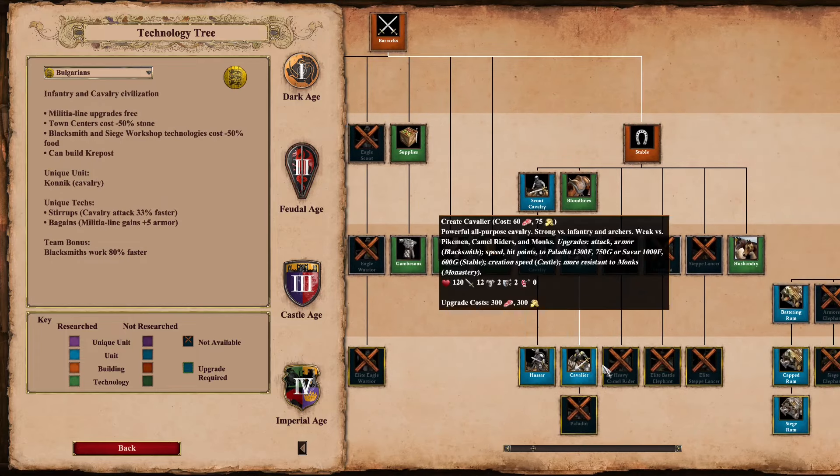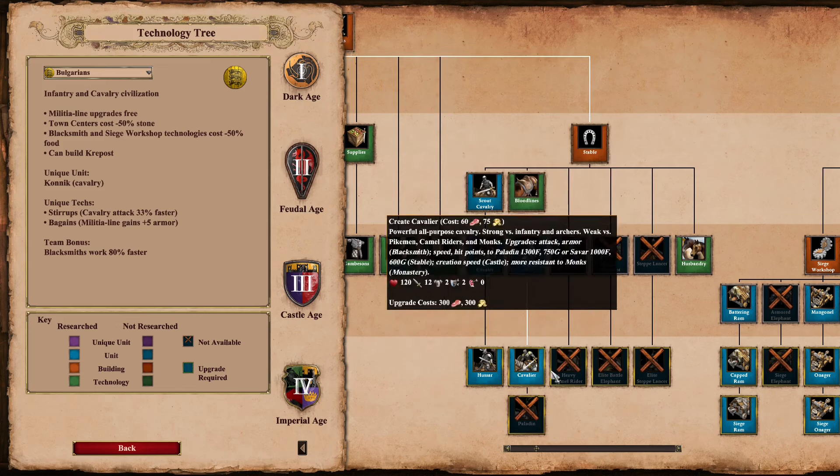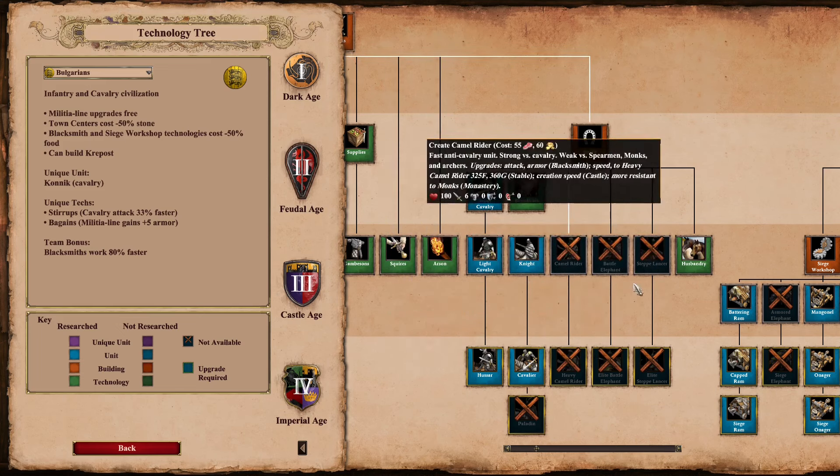Bulgarians get the fastest attacking land unit. Their knights and cavalier with stirrups have a reload time of 1.35, which is very fast — faster than samurai, faster than mangudai, faster than Ethiopian or Dravidian elephant archers. Very, very fast attacking.